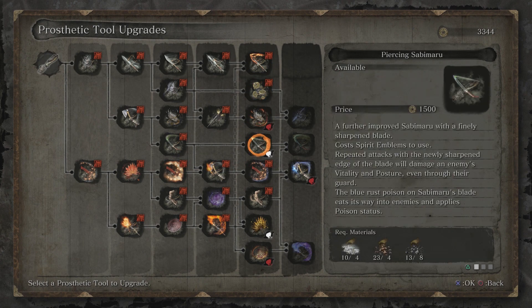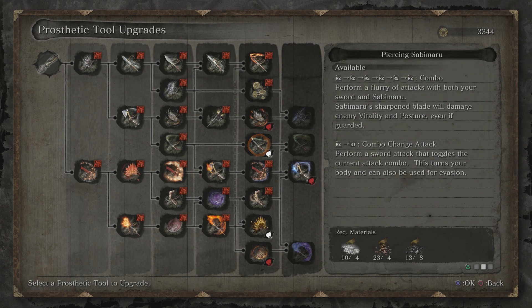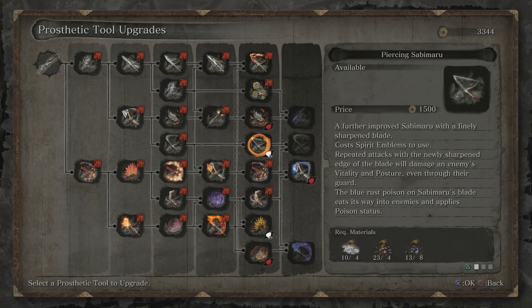We can also get the Piercing Sabimaru — a further improved Sabimaru with a finely sharpened blade, costs spirit emblems to use. Repeated attacks with the newly sharpened edge of the blade will damage an enemy's vitality and posture, even through their guard. The blue rust poison on Sabimaru's blade eats its way into enemies and applies poison status. This is pretty much the same — it just pierces the guard now.